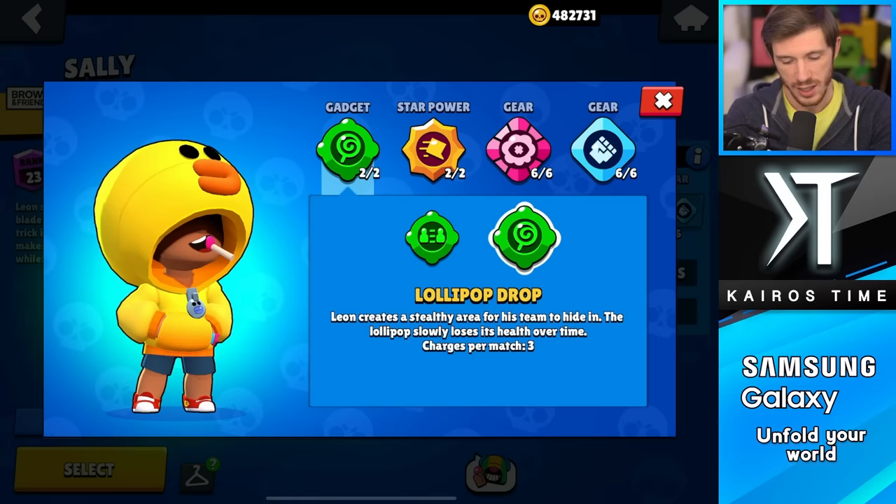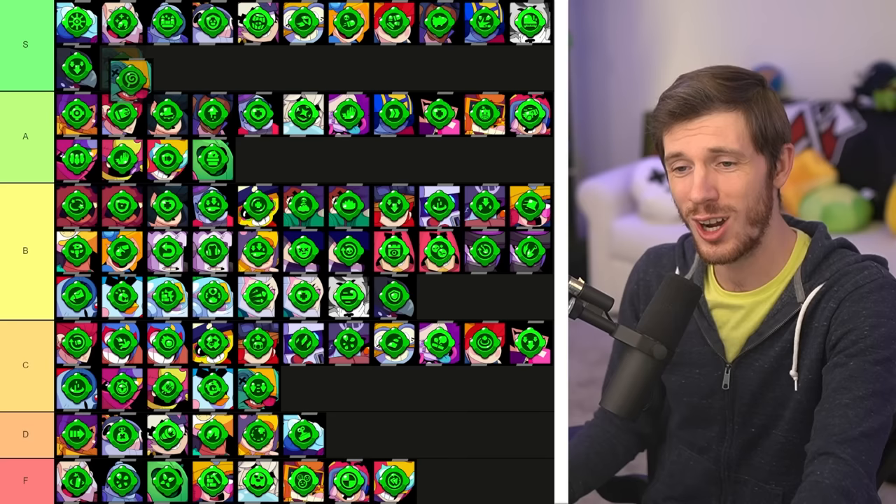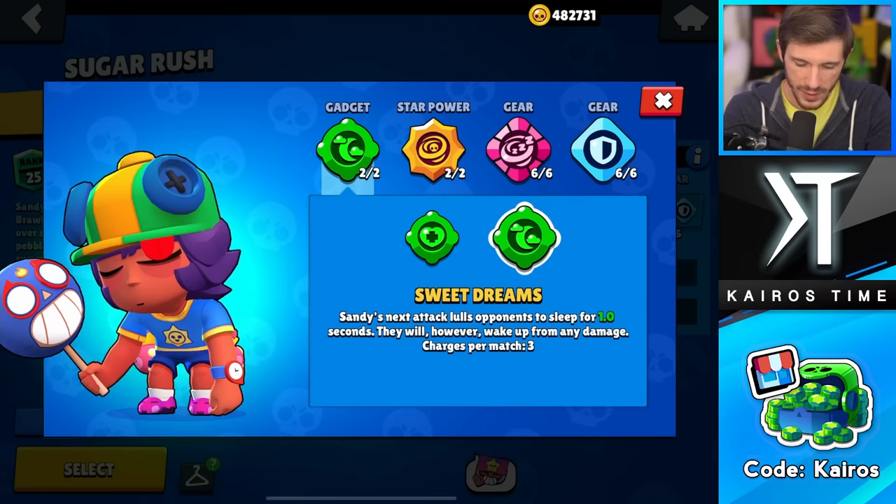Next is Leon, and you want to go with Lollipop Drop every time. Clone Projector can be useful — it's better at tricking people than I give it credit for, especially in lower trophies — but I'm only going to give it a C tier, whereas Lollipop Drop can give his whole team invisibility and does deserve S tier in my opinion.